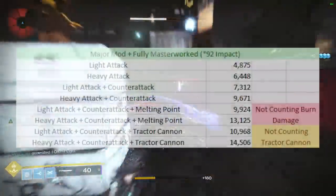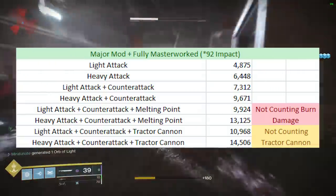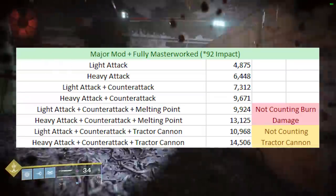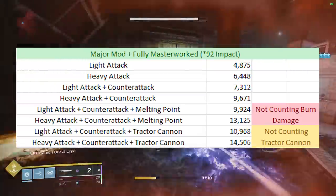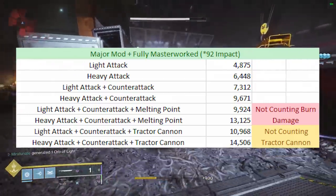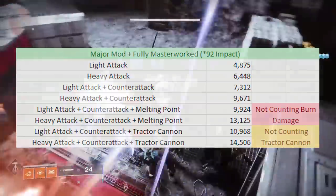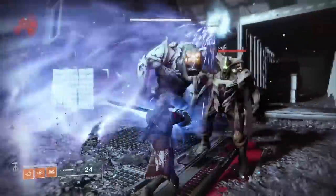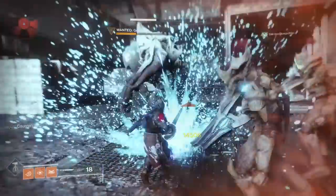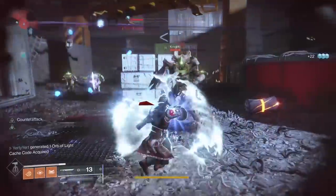We already went over Light Attacks, Heavy Attacks, and Light Attacks plus Counterattack the other day. We even went over damage values with Melting Point and Tractor Cannon. The highest damage amount we got was 14,506 — that was with Heavy Attack plus Counterattack plus Tractor Cannon. The damage is not bad; we were able to kill Greg in two revolutions, essentially four Light Attacks and two Heavy Attacks. But with something like Shattering Blade, this is when things hit a whole other level.